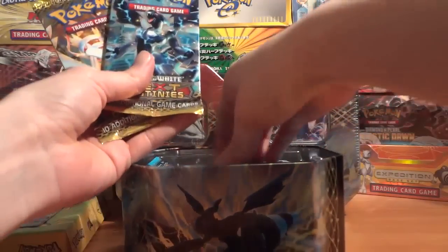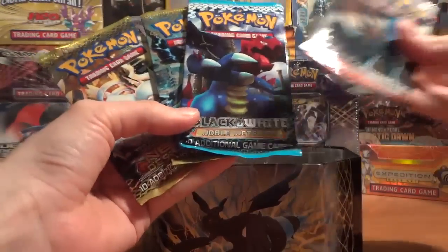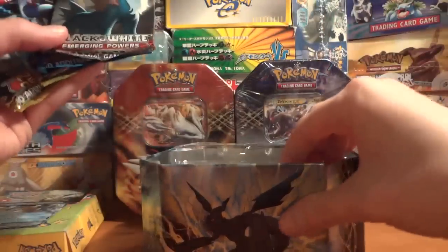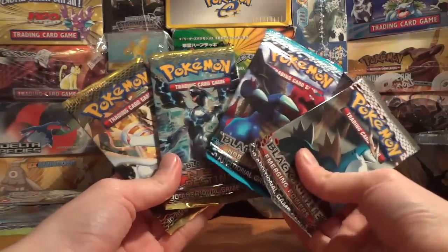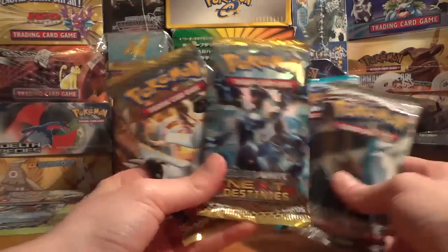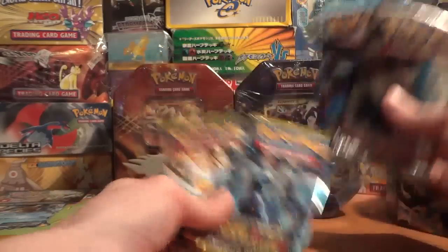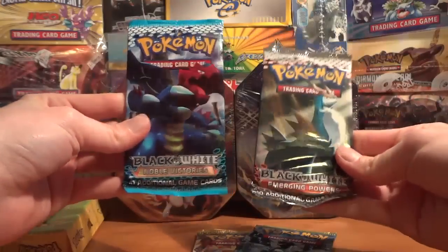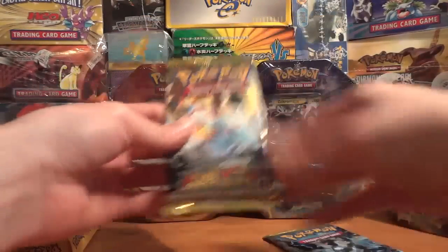And then we have one, two, three, four booster packs. There are two Next Destinies, one Noble Victories, and one Emerging Powers. I actually don't need anything from really any of these sets — I have the sets complete now. But there are still quite a few good things that I don't have yet. So I'm going to put up the Noble Victories and the Emerging Powers packs for sale at $3 each, and I'm going to open up the two Next Destinies packs.